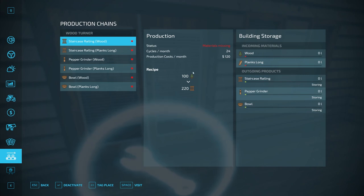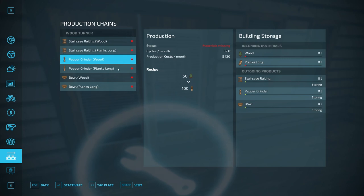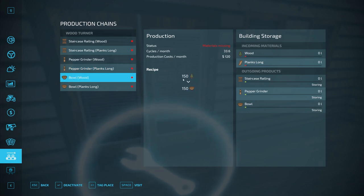The recipe details: 100 liters of wood gives you 220 liters of staircase railing; 70 liters of planks long also gives 220 liters of staircase railing. For pepper grinders: 50 liters of wood gives 200 liters, and 50 liters of planks long gives 150 liters of pepper grinders. For bowls: 150 liters of wood gives 150 liters, and 150 liters of planks long gives 210 liters of bowls.